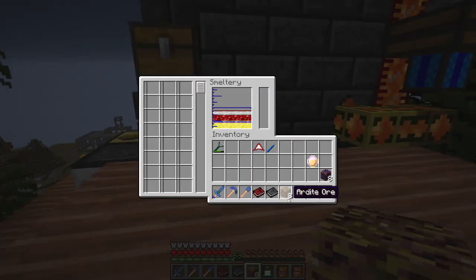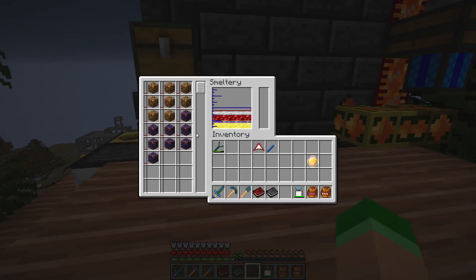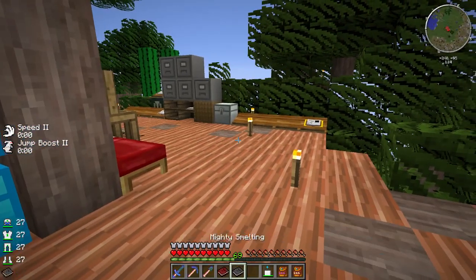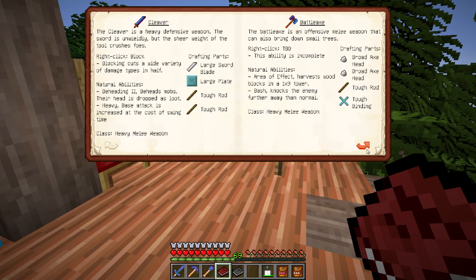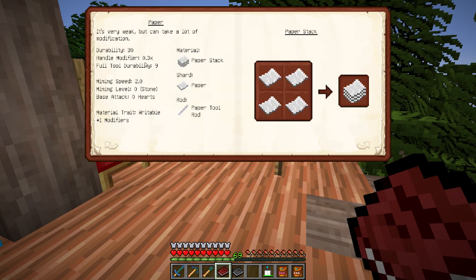So why don't I get all this cooking up? Let's get both of those in there and hopefully we'll get a bunch more manyullyn and make some tools. I'm thinking probably paper for the rest of it, just so that we can get all the modifiers. The paper handle modifier is only 0.3, but it gives you an extra trait. So that's interesting.